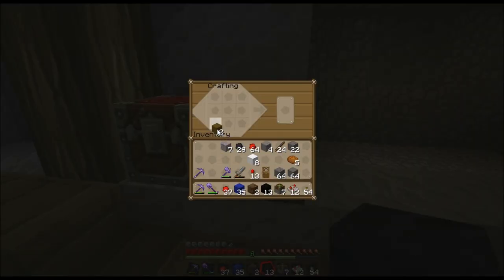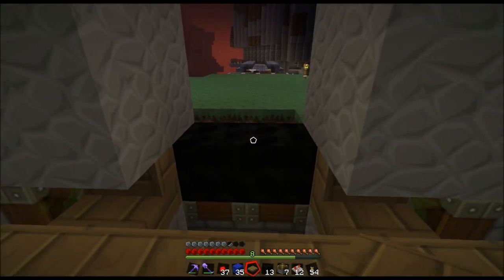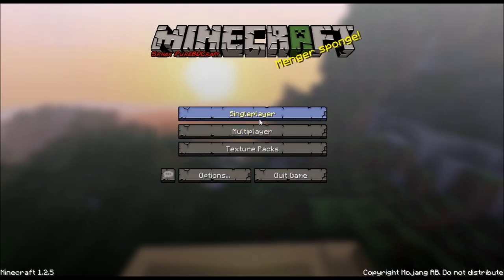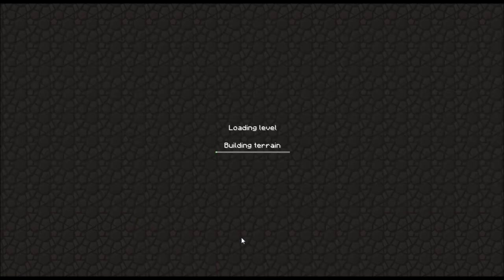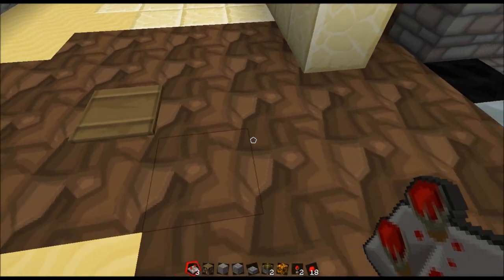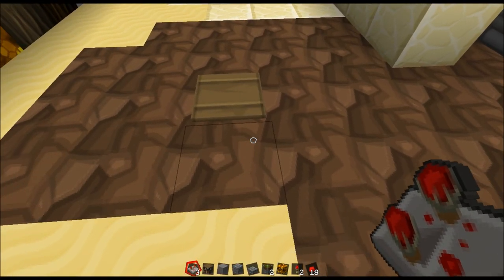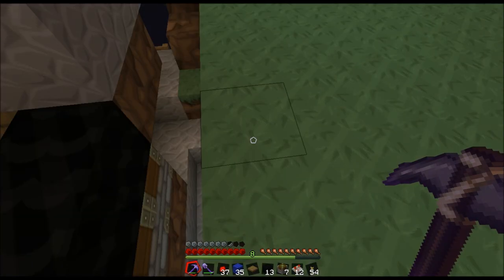Do I have any wood? Yes, just enough — just enough for a pressure plate. And if you guys are wondering, yes, I am playing on peaceful just for the moment. This door takes a lot of concentration for me and so I'm really trying to focus on it. So I need to put this pressure plate four, five blocks away.